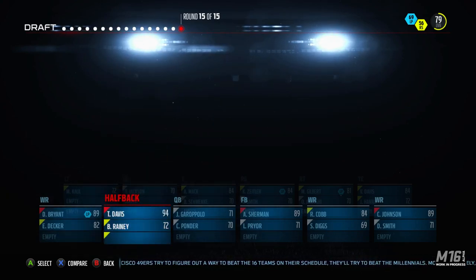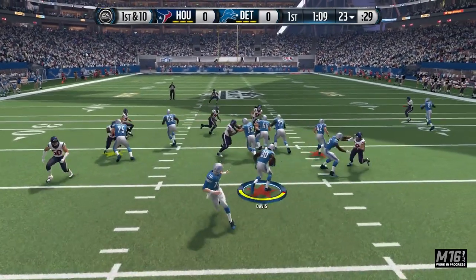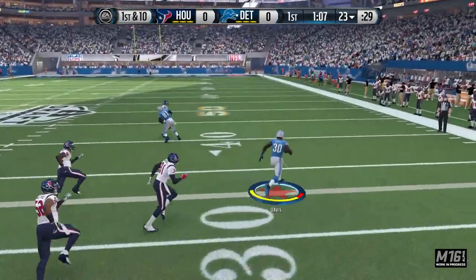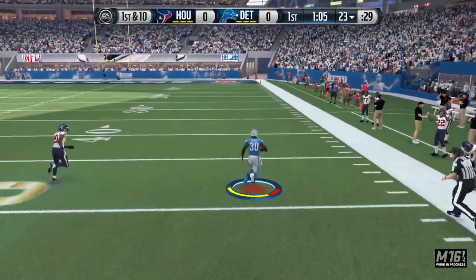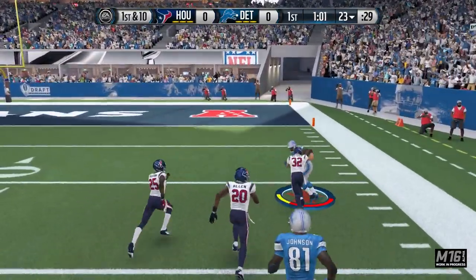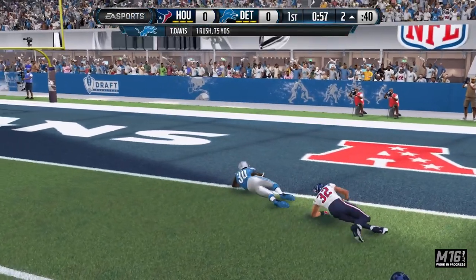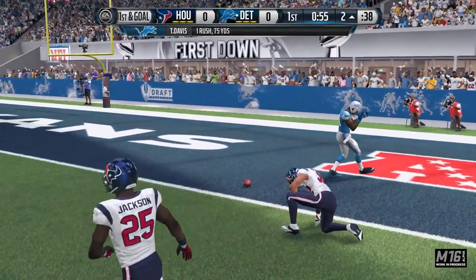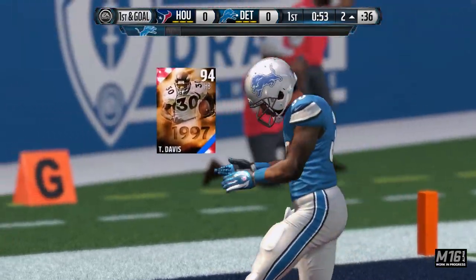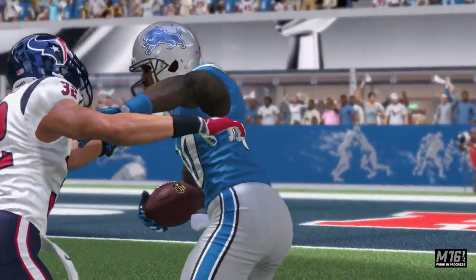The 94 overall Terrell Davis from 1997. I had to go ahead and pick him, and let me show you exactly what he can do — he was a lifesaver in the final round. Look at that! He's taking it off! No one is going to catch him down the sideline. There's the Honey Badger! The Honey Badger wrestles him down to the ground. Wow, can you believe that run by Terrell Davis? Right out of the gate, doing his thing.